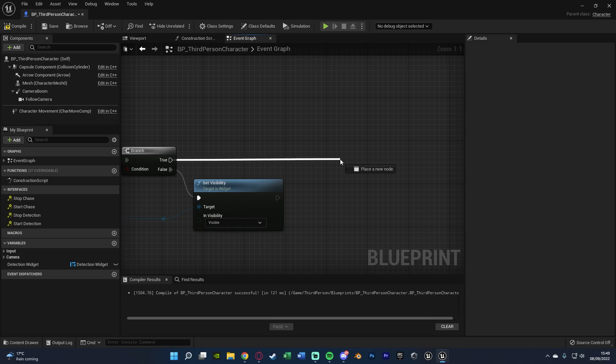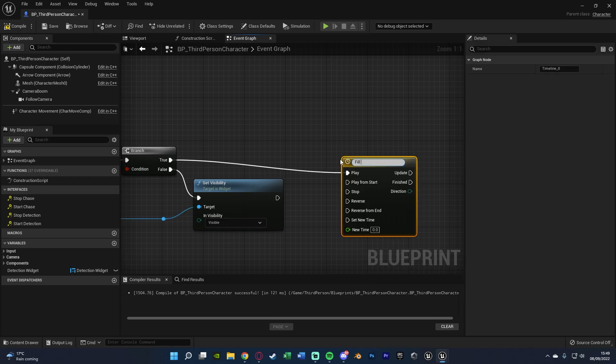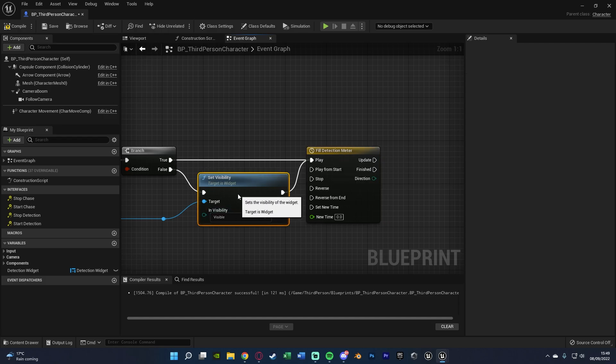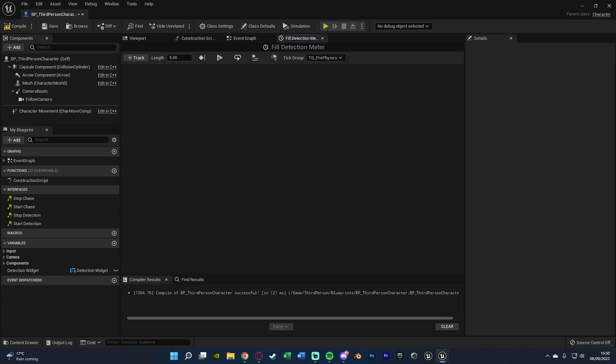If it's already visible (true), we don't need to put it back on screen. Out of both the true path and the Set Visibility, we'll add a Timeline named 'Fill Detection Meter' and connect both into Play — not Play from Start, but Play. We use a timeline to smoothly fill and empty the meter icon. Double click to open it and set the length to how long you want to fill and empty — I've set it to three seconds.